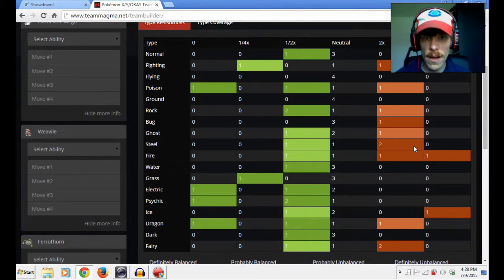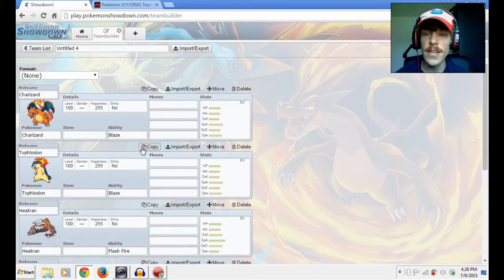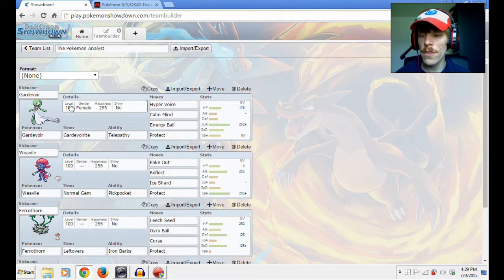So we need a fire Pokemon. I made a collection of fire Pokemon that could really help us in our endeavor. Let's look at what we have. First of all, Charizard — pretty good, it is a special attacker, which is actually what we're looking for. Let's look at why: we have the Gardevoir, which is a special attacker, but then we have the Weavile, the Fairthorn, and the Garchomp, which are all physical attackers.